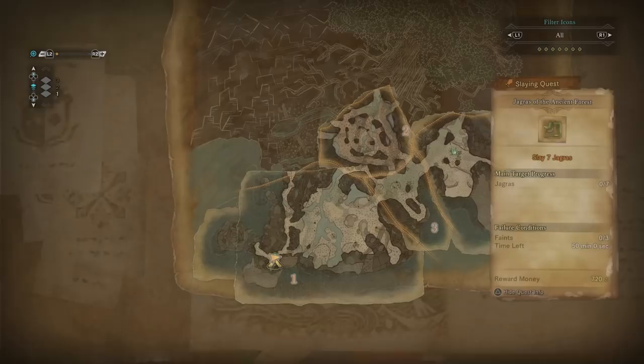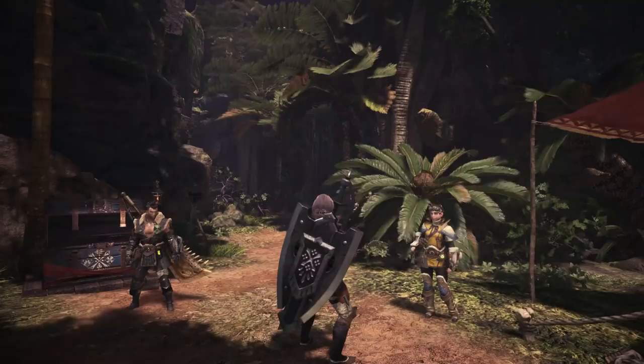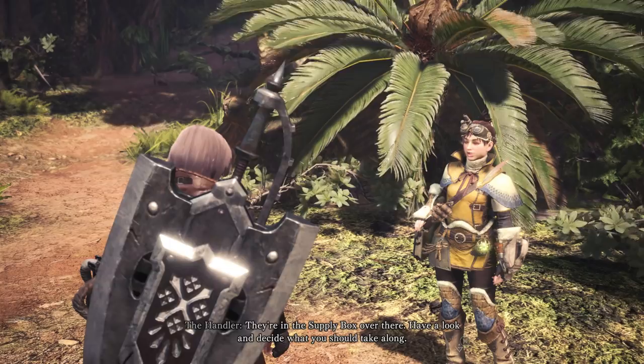Let's check the map. We ran into some Jagras on the way to base — the small monsters, remember? I think we saw them somewhere around here. Want to check it out? Rule number two: use the supply box. The commission supplies us with a loadout of certain items for each quest. They're in the supply box over there. Have a look and decide what you should take along.